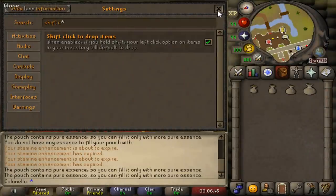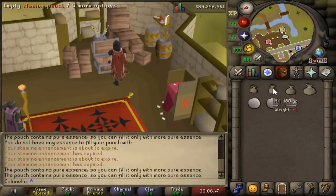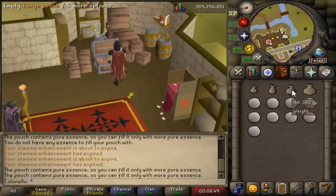Last tip: if you have shift-click to drop items ticked on in the game settings, you can shift-click your essence pouches to empty them.